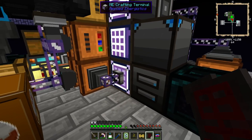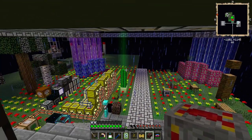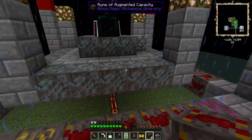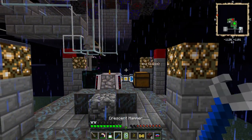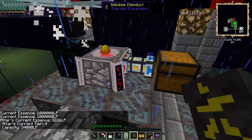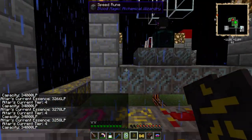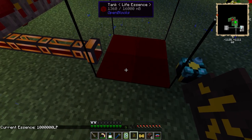Hey folks, welcome back. This morning we're doing a couple more upgrades continuing the path on this blood altar. I've actually increased an upgrade factor here. What happens is when the life essence pool fills up - right now we're capped at a million - the blood altar starts to fill up with life essence, and I'm beginning to drain that and send it directly over to a storage tank for future use. It's gaining ever so slowly, but I'm okay with that.